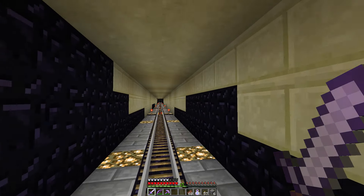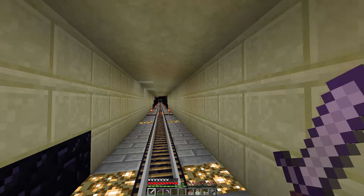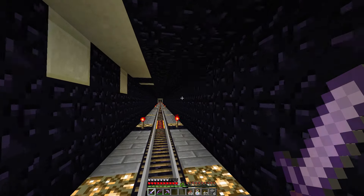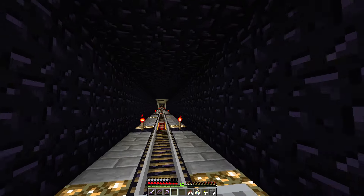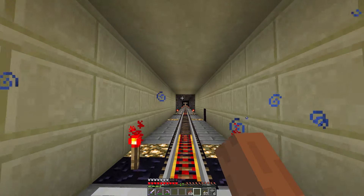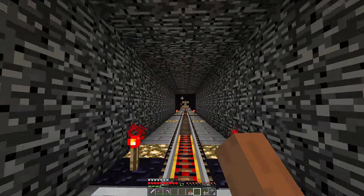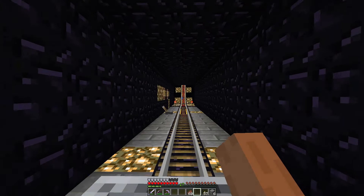I read a spoiler earlier that says there's only one water source in the whole map, and it's right at the very end. So unfortunately there's no water buckets. There is a bucket - I do have a bucket, but it's full of lava at the moment. So, bit of a shame, but there you go. I'll have to live without water. I don't have fire-resistant potions either, so fire protection is the best I could hope for.